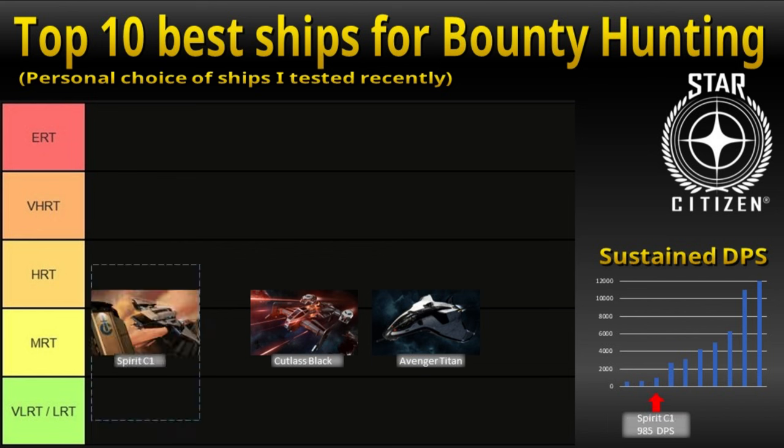My favorite ship to do all bounties up to HRT is the Crusader Spirit C1. This ship has it all: DPS of 985, it is survivable, and it is a joy to fly. This ship has easily become my daily driver. And the best thing is you need no upgrades. All components are great out of the box — quantum drive, weapons, everything. You can just go out and have fun with it.